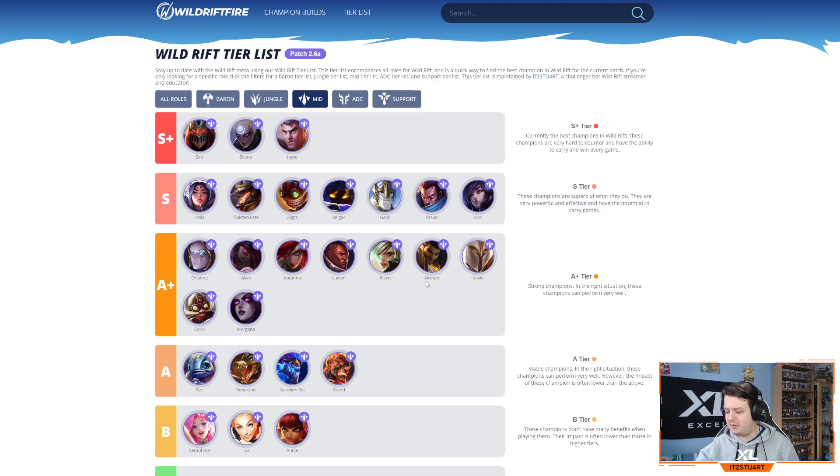Corky can still work in the mid lane, though you don't see him there as much anymore — assassins like Zed, Diana, and Jayce can do really well against him, so he's not as high as before. Morgana mid is actually quite strong — the wave clear with Luden's Echo and Deathcap lets you clear mid quickly, then roam and land Dark Bindings to impact team fights. Zhonya's Hourglass being cheap means you can use it to survive engages, but be careful of enemies with Flash.